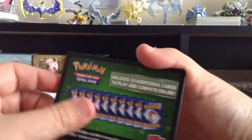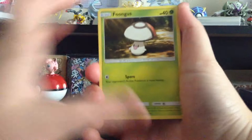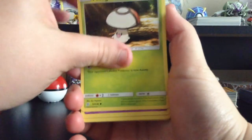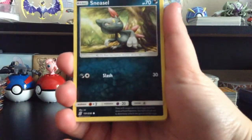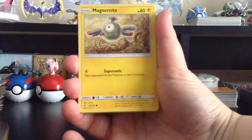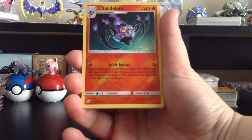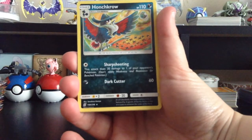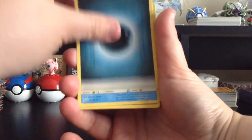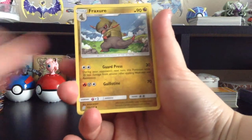Dang, another green. I wonder if they're all on one side. We have Foongus, Honedge, Sneasel, Magnemite, Slakoth — that's cute — Reverse Holo Chandelure, Honchkrow, Darkness-type Energy, Lapras, Relicanth, and Fraxure.